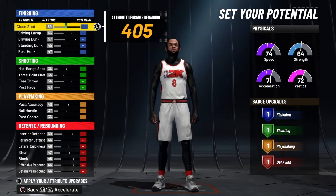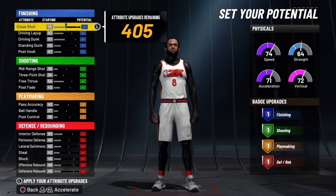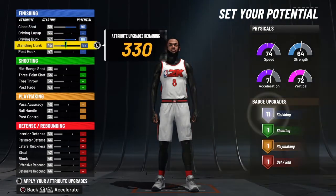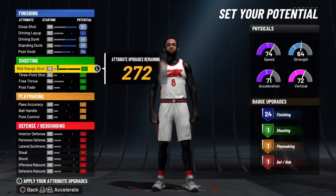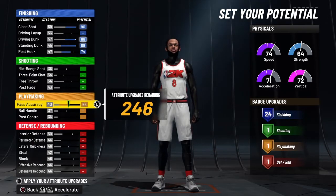Y'all wanna copy exactly what I do. Close shot — raise that up to 90. Driving layup to 88. Driving dunk to 89. Standing dunk to 89. Post hook, bring it to 74 — you're not gonna use your post hook, you just want it at 74 so it gets that extra finishing badge. Now shooting — don't do nothing at all on shooting. Don't do nothing. Pass accuracy — you actually do need that, so just do 66.